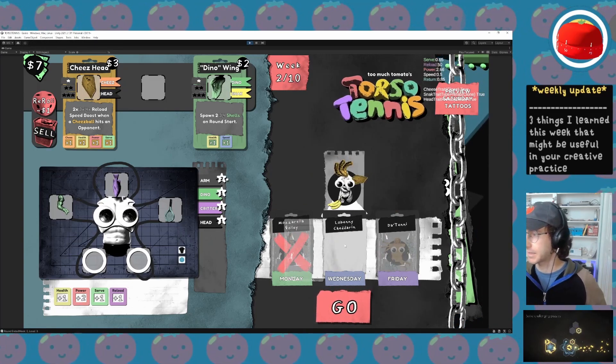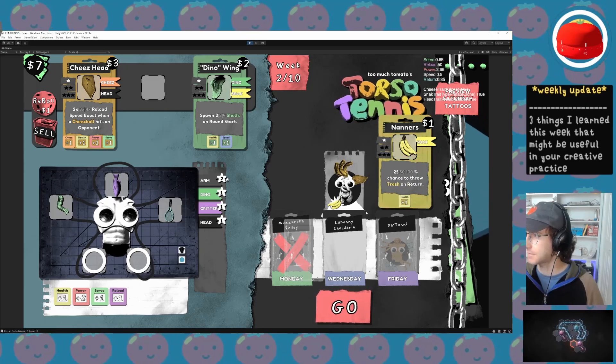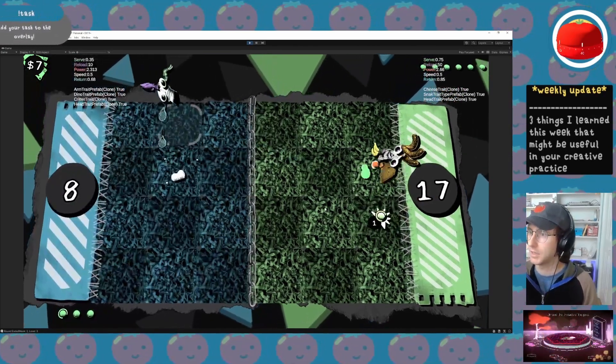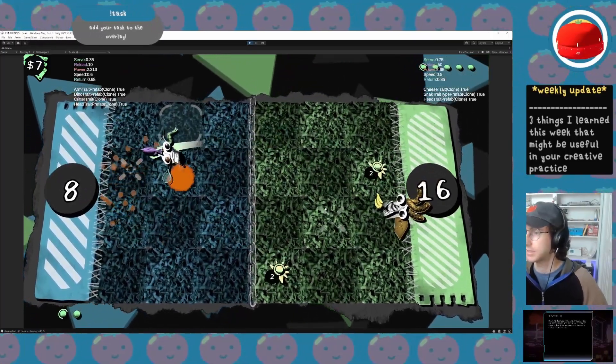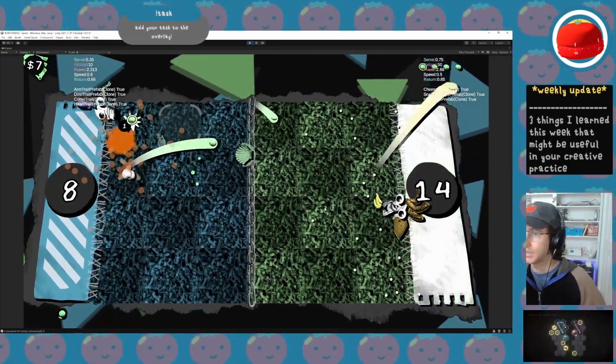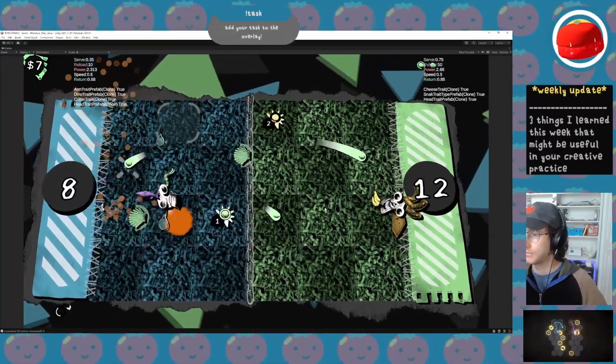Let's go ahead and face off against Labeni Chiderin — a Torso with a cheese head, cheese puffs, and banana legs. Now, this limb stealing will happen after the match. If I successfully defeat this cheesy opponent, then I get a chance to steal her limbs for a discount.